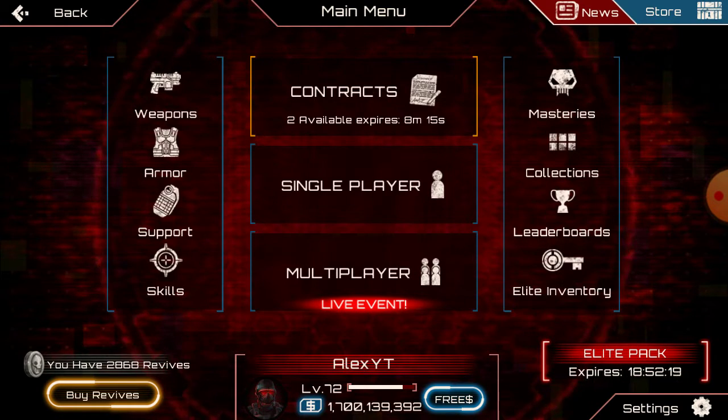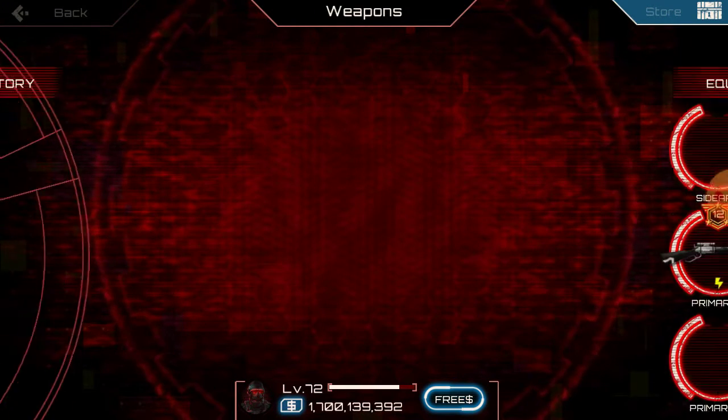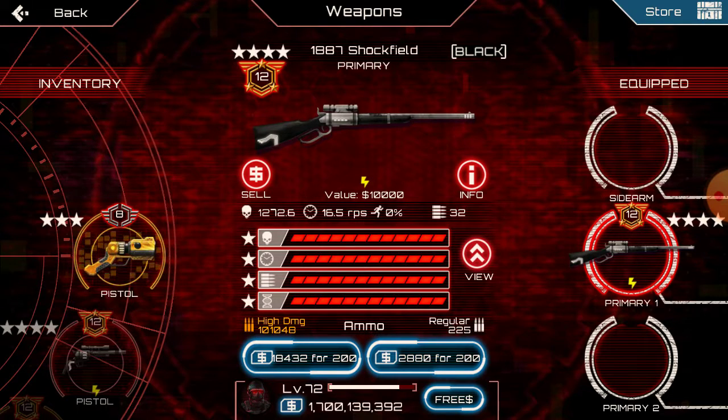It's gonna be the 1887 Shockfield. Yeah, I love this weapon. I'm actually kinda down for this, no cap. I'm actually kinda glad we're doing this one. First of all, 12-4, 1000 damage - so lit. 16.5 rounds per second, not bad. And not the best capacity, but it makes sense.